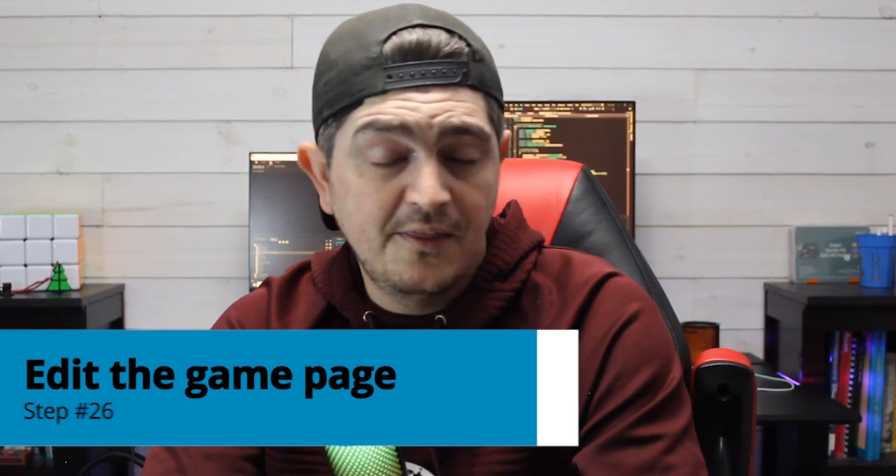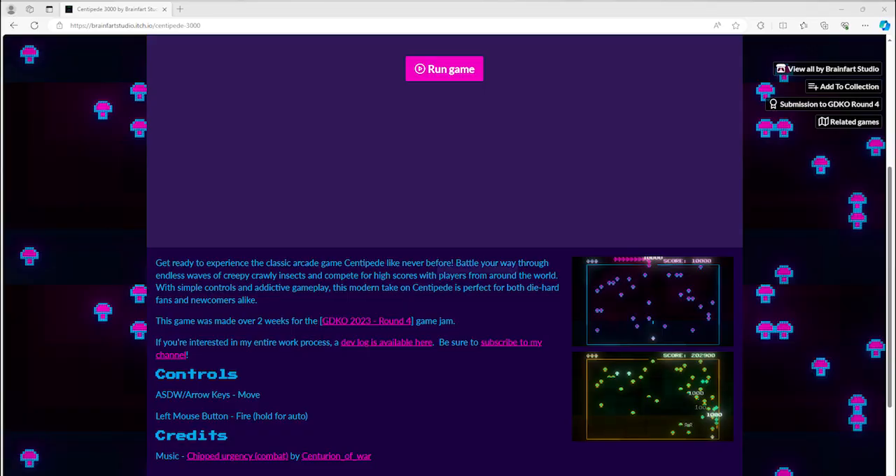Step number 26 is to edit the game page. After the game is completely submitted, turn your attention to the game jam page. This is neglected more often than it should be, but it adds a touch of professionalism that can really help your game stand out. In the description section, add a short blurb about the game, and include subsections for controls, how to play, and credits. Finish off the page by changing the font and background to match the game's player experience. You can typically still do this after the submission deadline, so prioritize getting the game submitted first.